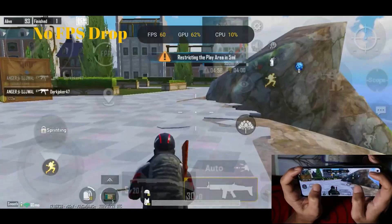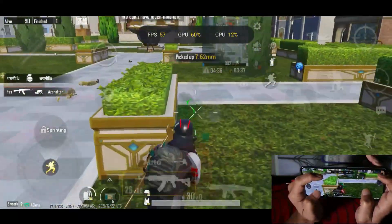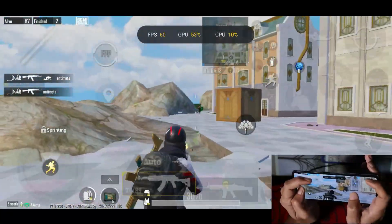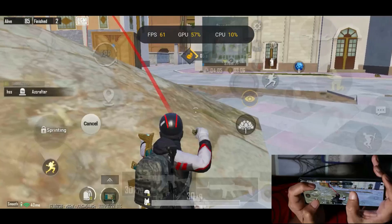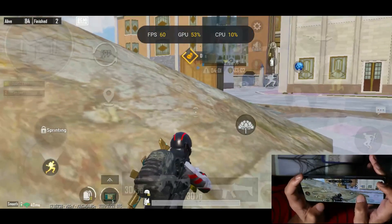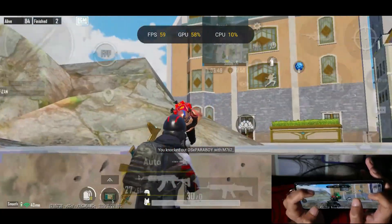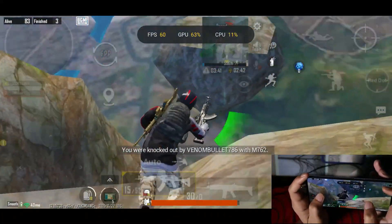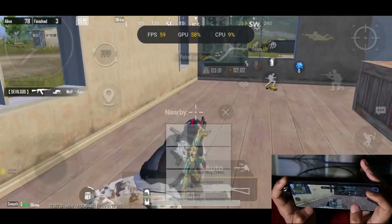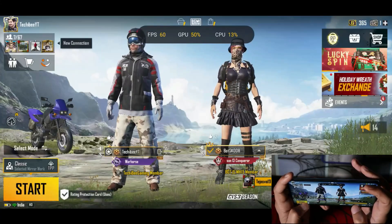You can see so many teams have landed, but still we did not see any kind of frame drops — the device is continuously maintaining 60fps. Since continuing this game would take a lot of time, I'll exit and we'll land on the island again to see whether any frame drops happen. Now we'll play squad and land at the same hot drop.